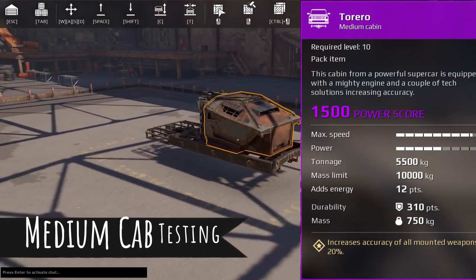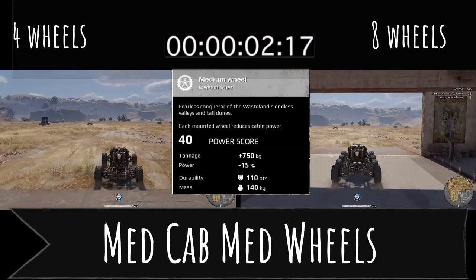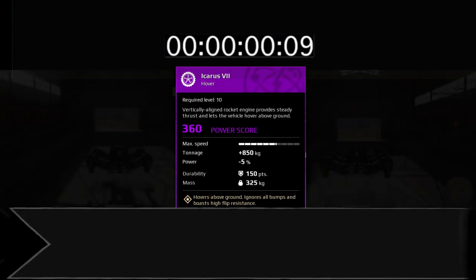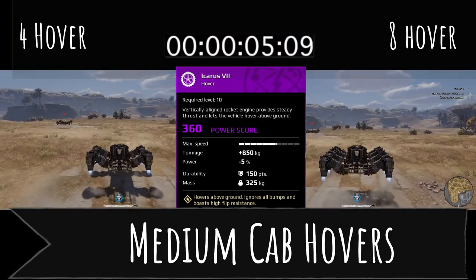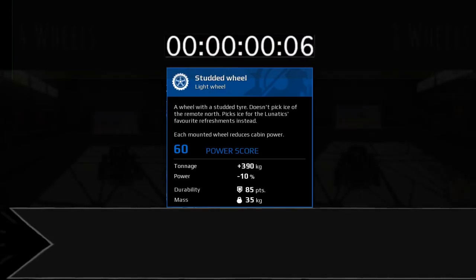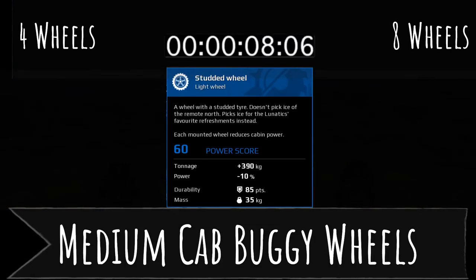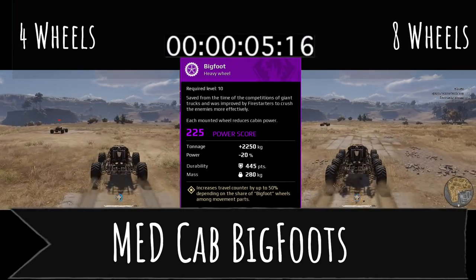We go again with medium wheels — you can see a significant difference with medium wheels there. With hovers, you're not going to hardly notice any difference at all; they're going to be pretty similar. Then we do buggy wheels — they're pretty fast and you're going to notice slightly faster, slightly better acceleration with four versus eight.